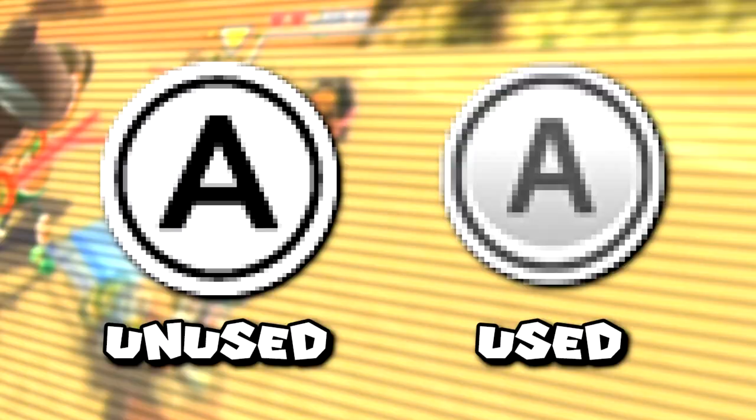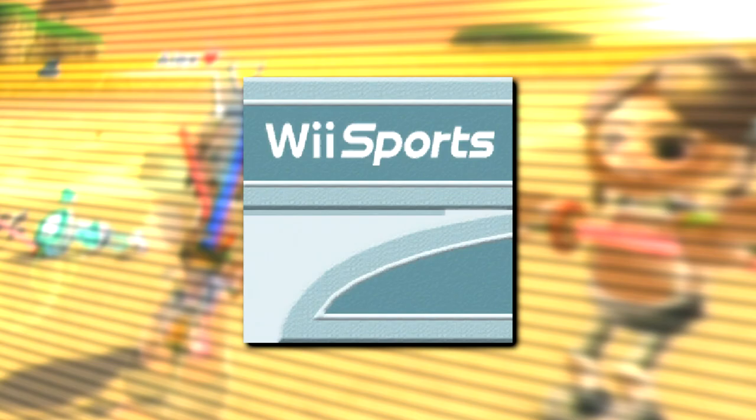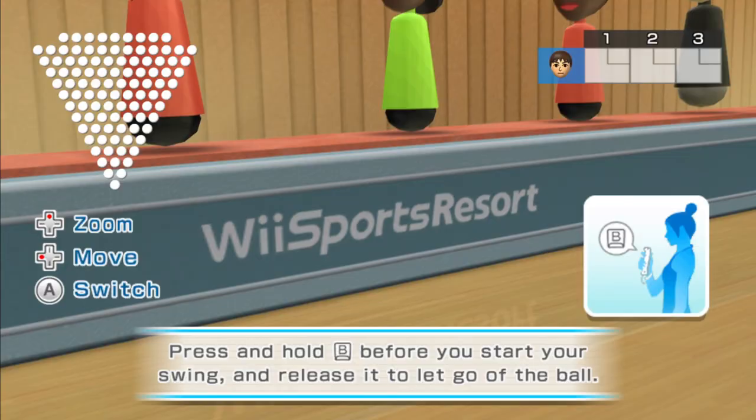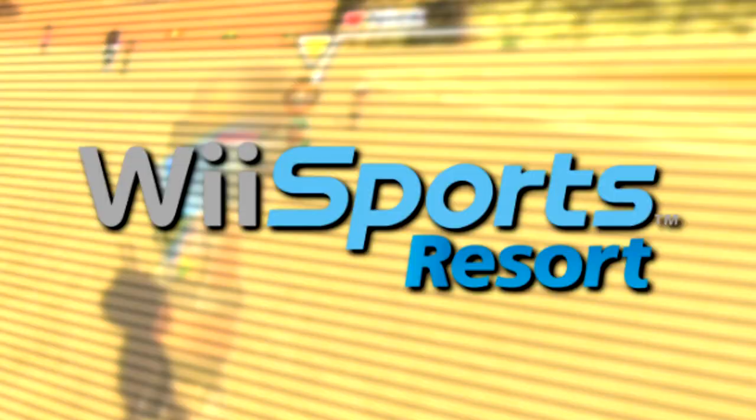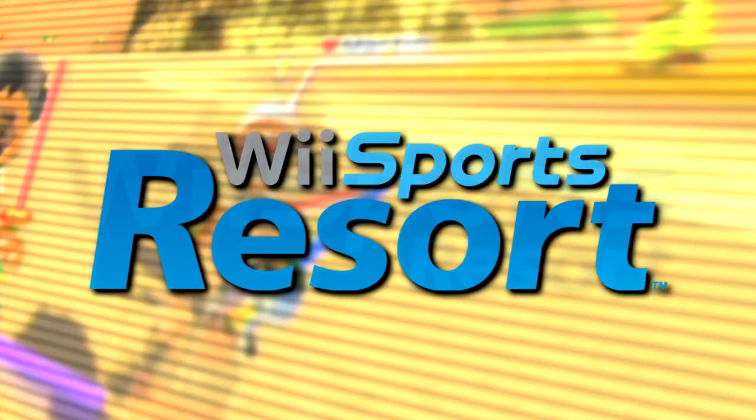Next we've got this wacky unused texture titled 'effect test.' The 'jsk' in the file path suggests it was for the jet skiing or power cruising mode, though it's unclear what this set of 16 differently colored squares was going to test. Next is an early less stylized version of an A button for the UI, which looks like a leftover from a build shown at E3 2008. Then there's a leftover texture of the bowling lanes from the first Wii Sports game, unused in the sequel — the updated Wii Sports Resort logo is used instead. And speaking of the logo, there's an unused early version that's basically just the original Wii Sports logo with small 'Resort' subtext — the font sizes were basically inverted for the final design.